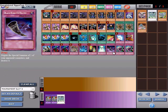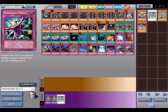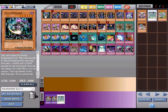Activating Starlight Road will special summon Stardust Dragon as a bonus. Also, Black Horn of Heaven.